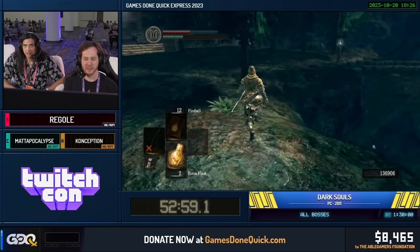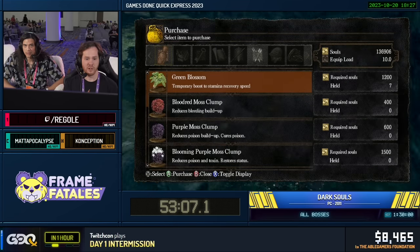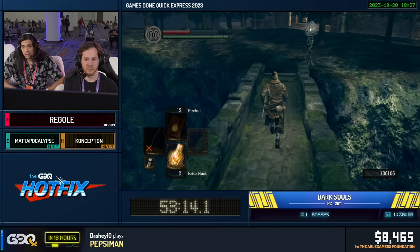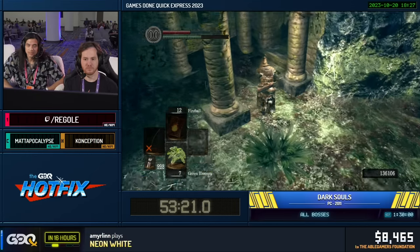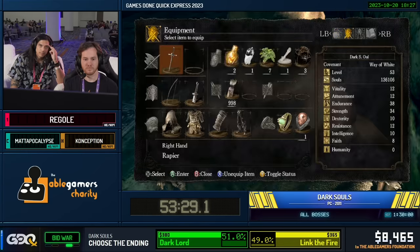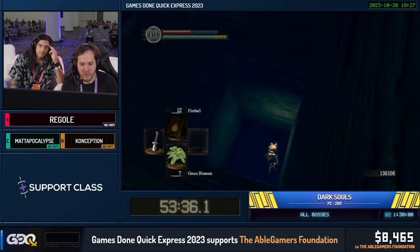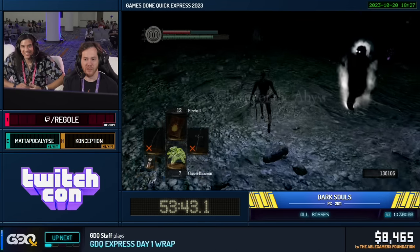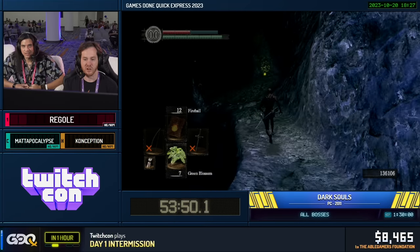I'm going to go buy this extra bomb — I don't want to die in Bed of Chaos. Let me provide a small update on the bid war. Dark Lord is winning 380 to 365, but like five seconds ago Link the Fire was winning — so this bid war is completely up in the air. We're also just shy of $8,500. Here's another skip — this is going to skip all of Oolacile Township, which means we don't have to do anything in that area, especially because we killed Kalameet without Gough. This is a huge time save in combination with the Gothless Kalameet.